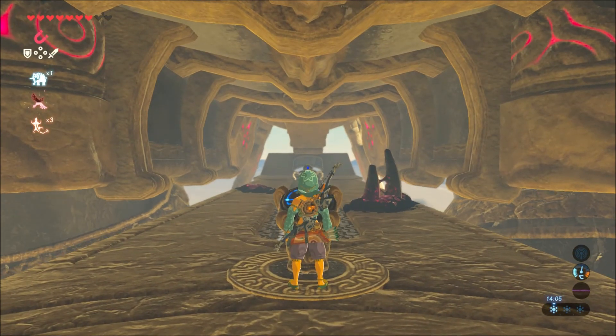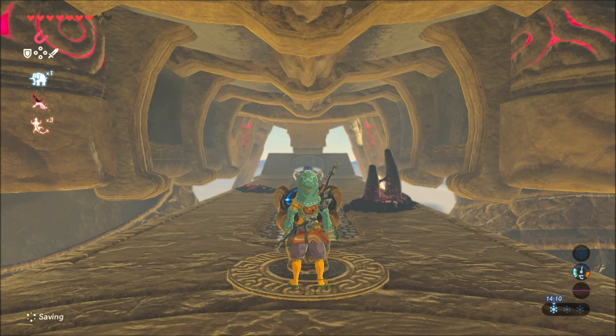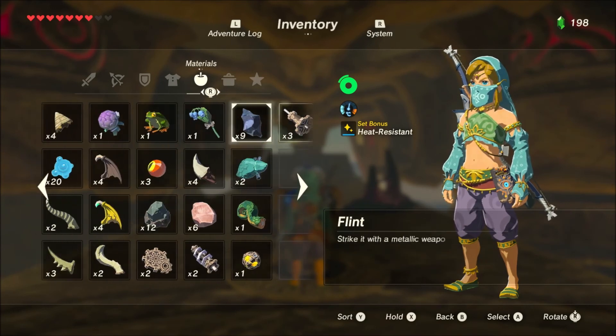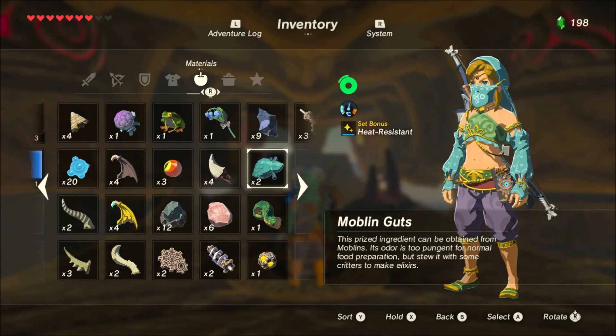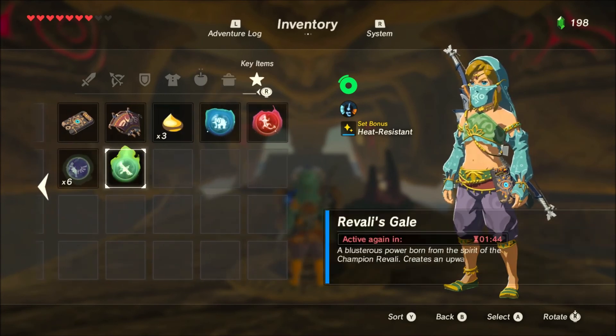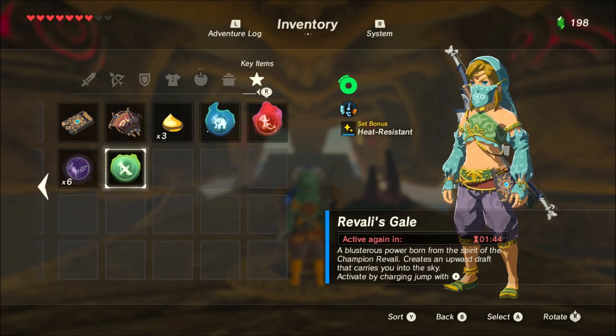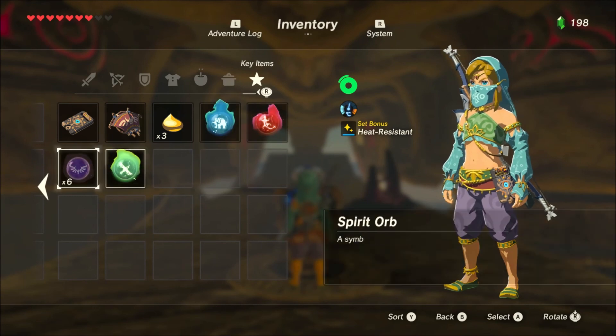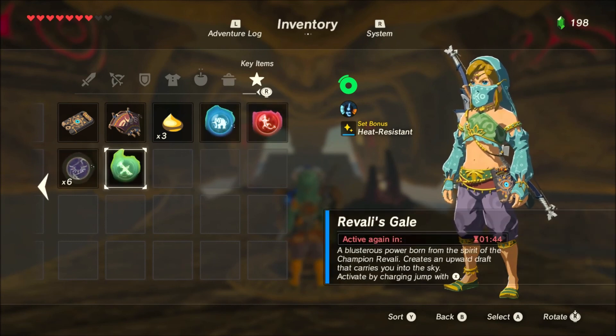Guys, in the next episode we'll be doing exactly that — going through Divine Beast Vah Naboris and defeating the final boss of the Divine Beasts, Thunder Blight Ganon, which is going to be one heck of a duel. I hope you guys are excited for it. Thank you so much for watching. If you enjoyed the episode, please leave it a like — it's always very much appreciated. Stay tuned for more Breath of the Wild. I'll catch you in the next episode. Goodbye.